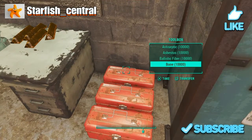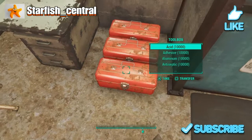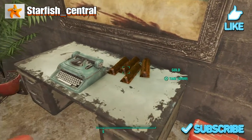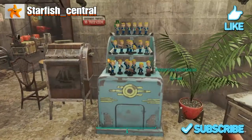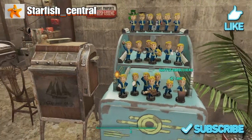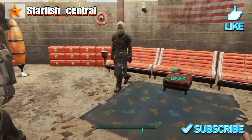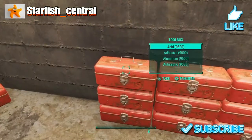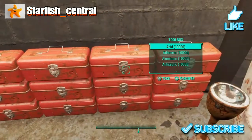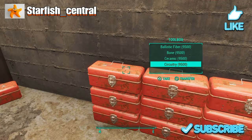We have around 10,000 of each of the scrap items in each one of these, and each one of these gold bars is 30,000 gold as well. We've got all of the bobbleheads in the game, some cigarettes in there, some more gold in there, and more scrap items — around 10,000 of each item in every single one of these, apart from that first one which I've been using some of.